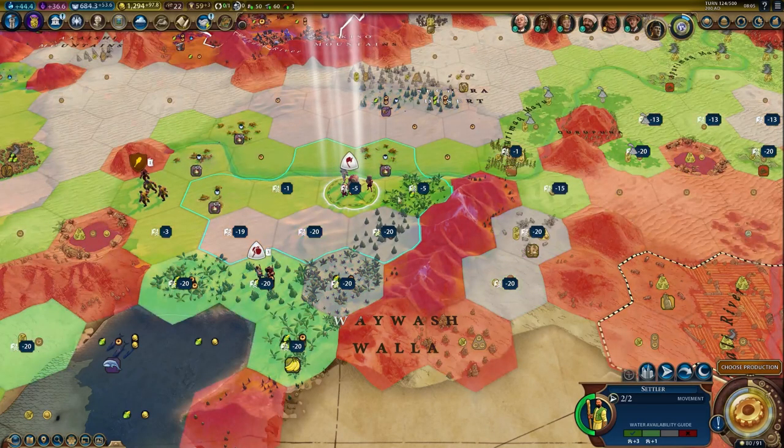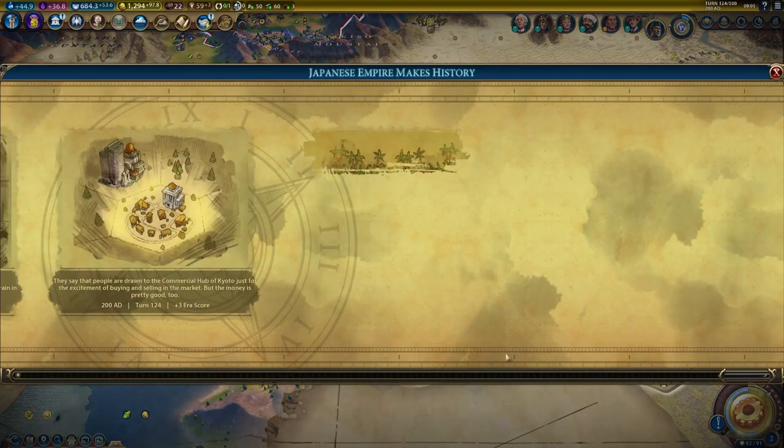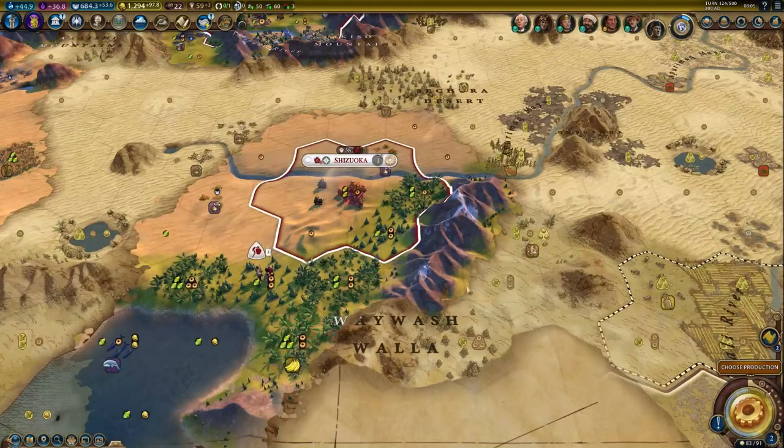The build is ready. Let's settle the city — ready at 5 loyalty — and settle in the desert for some era score.